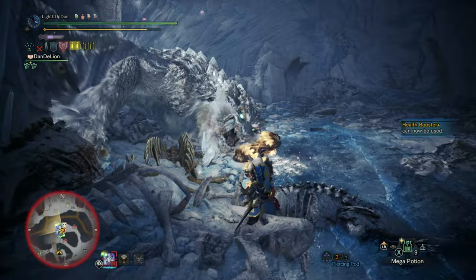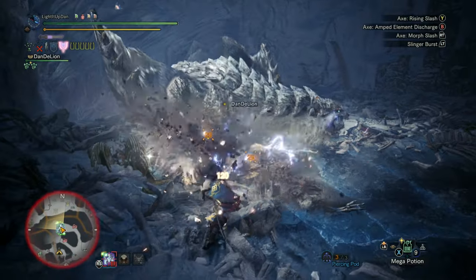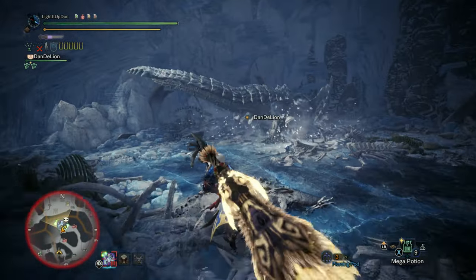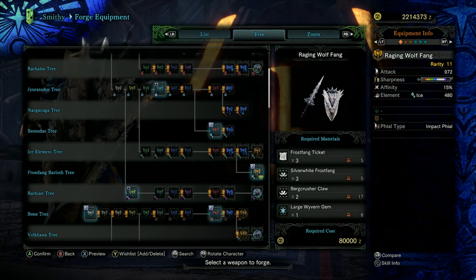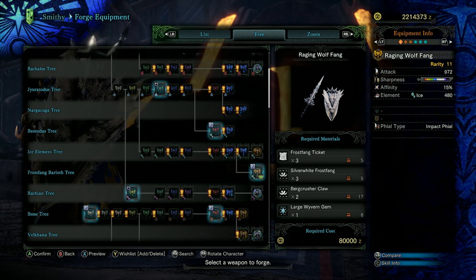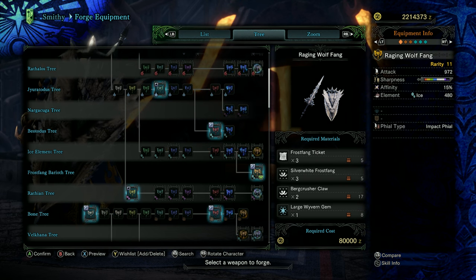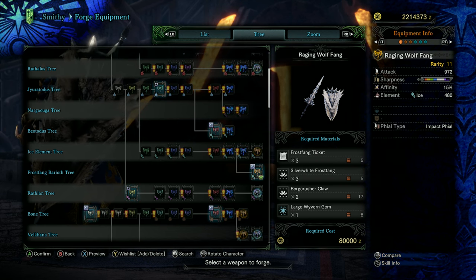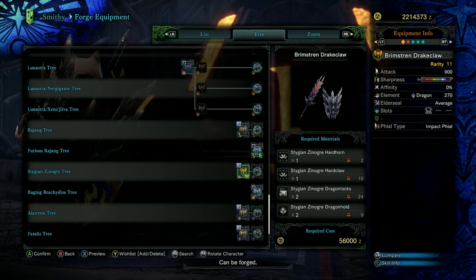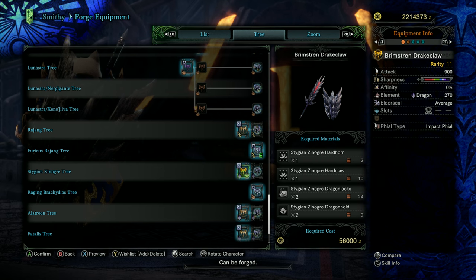As you can see, there are a lot of skills that can be very beneficial for the Charge Blade and you're going to have to pick and choose. The Frostfang Barioth Raging Wolffang is a fantastic choice with great raw, purple sharpness, 15% affinity, and a tremendous amount of ice elemental — though it does use impact files rather than elemental files. Being a direct craft from the Frostfang Barioth event where you can get everything from just running that single quest makes this a fantastic option for any of the 14 weapons. Equally, the Stygian Zinogre Brimstrand Drake Claw is a fantastic direct craft — solid raw, a chunk of purple sharpness, dragon elemental with average elder seal, a level 2 gem slot, and impact files. Quick, cheap, cheerful.